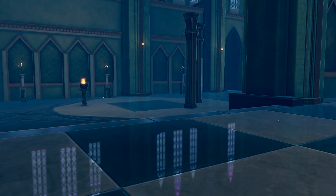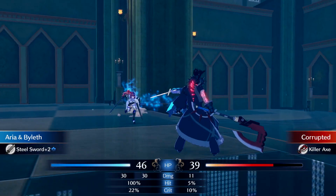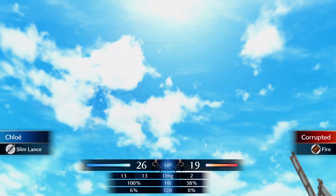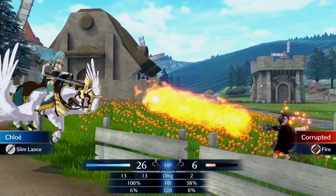The first piece of advice I have may seem a little obvious, but I can't stress it enough. Make sure to pay attention to the Weapons Triangle, a rock-paper-scissors mechanic where weapons have different strengths and weaknesses against other weapons. This is an important mechanic in Fire Emblem, and if you respect this feature, it will help you achieve victory or survive a brutal encounter.